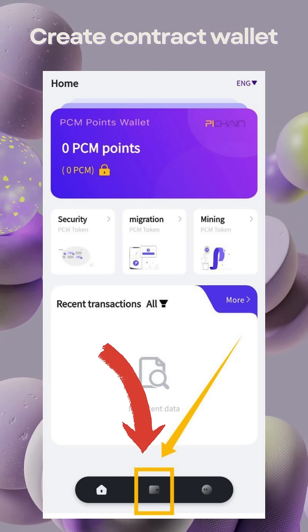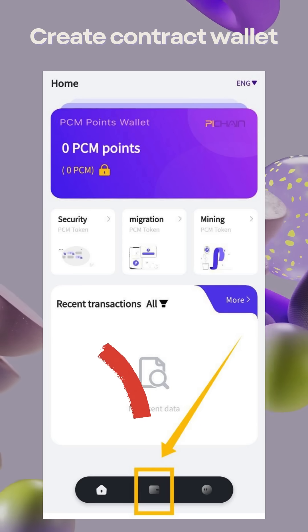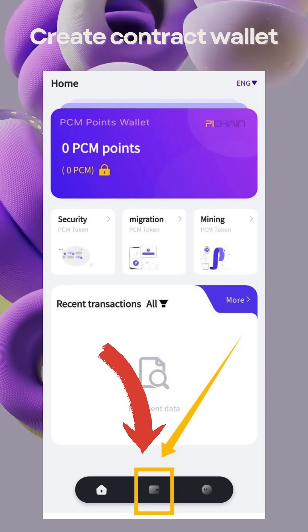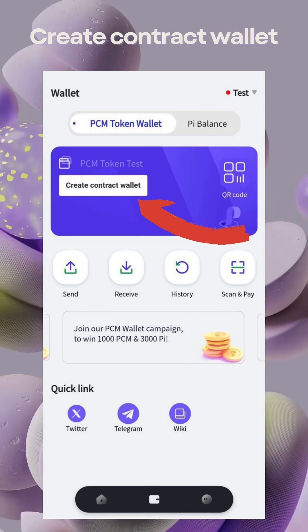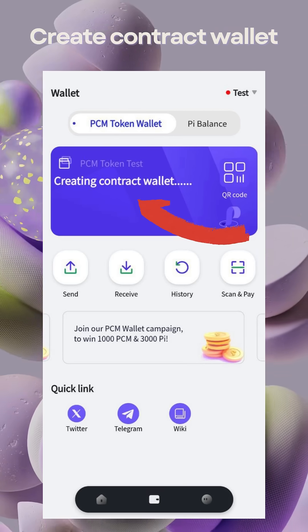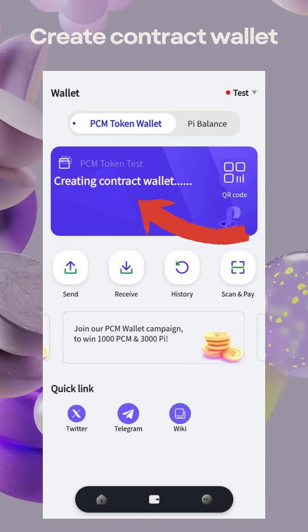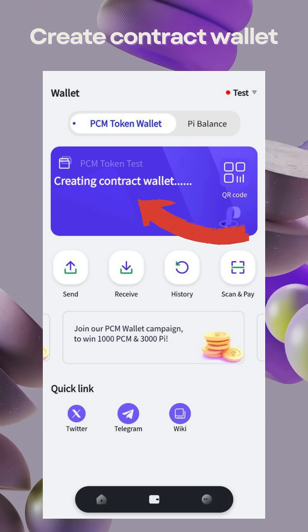Before you start mining, ensure you have your PCM wallet installed. Visit the PCM token wallet by clicking the button here. Next, click the button here to create your contract wallet. Wait for 5 to 15 seconds for the wallet creation process to complete. The duration depends on blockchain processing time.